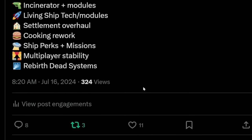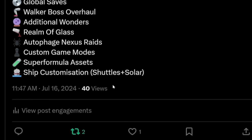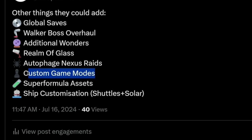Those are the things I hope will be in version 5. Things I think will actually be in version 5: global saves, walker sentinel walker boss overhaul, energy bars for sentinels, additional Wonders for the Wonders catalog, the Realm of Glass, possibly seeing the Void Mother, completion of ARG part four, and Autophage Nexus raids. We've got the Autophage built inside the Space Anomaly — I call him Man Spider — and I think he might give us raids into the Realm of Glass.